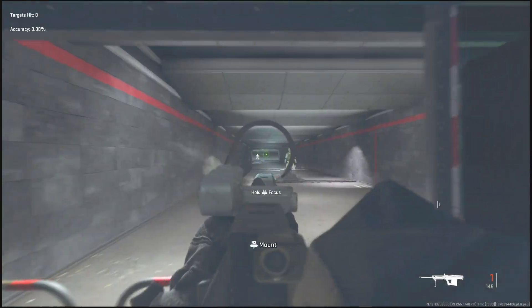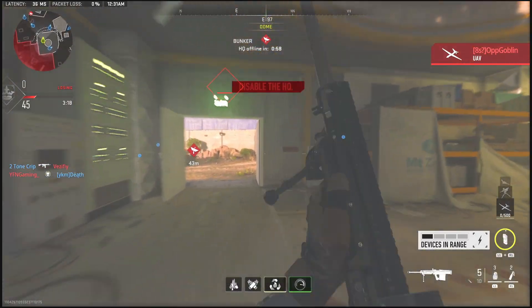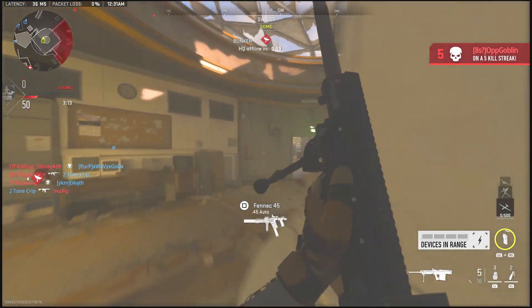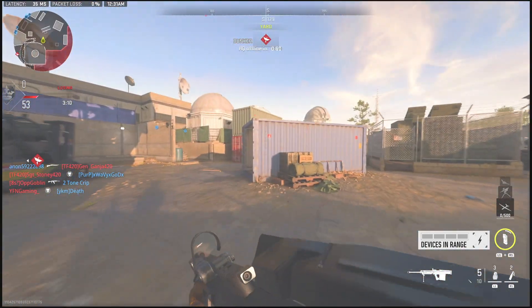Here's the sniper right here in the Firing Range. Now I'm also going to go into a real game just to show you that this works. As you can see, I'm in a full-on game and I have the sniper in my hands — it is 100% working and all the attachments are equipped.